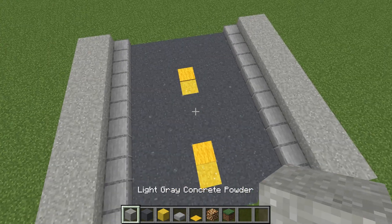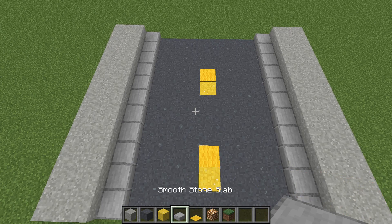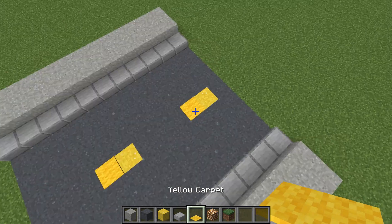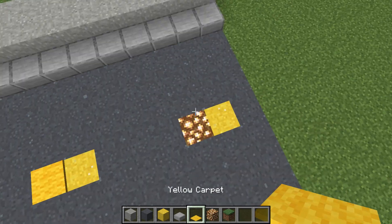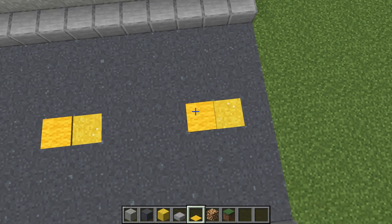It consists of basically light gray concrete powder, gray concrete powder, yellow concrete powder, smooth stone slabs, yellow carpet, and then any block that emits light or yellow light underneath here. So it could be the shroomlight, or whatever that is, and the glowstone — torches either work.